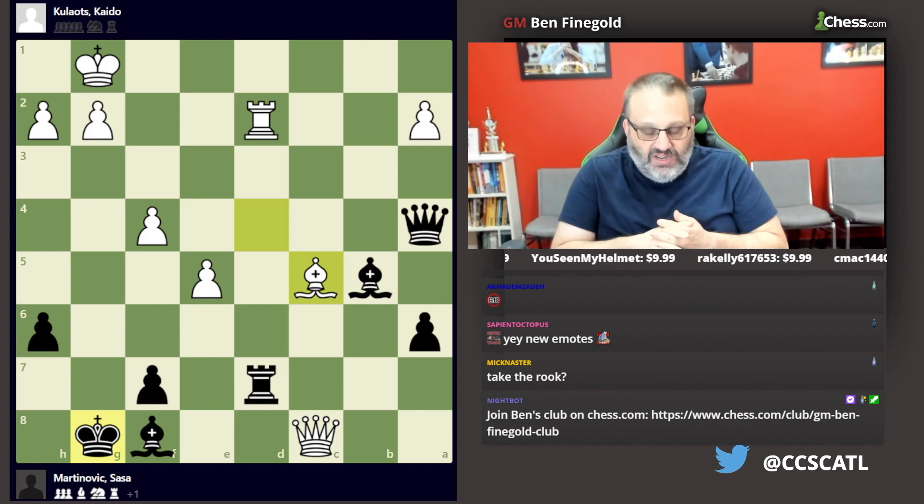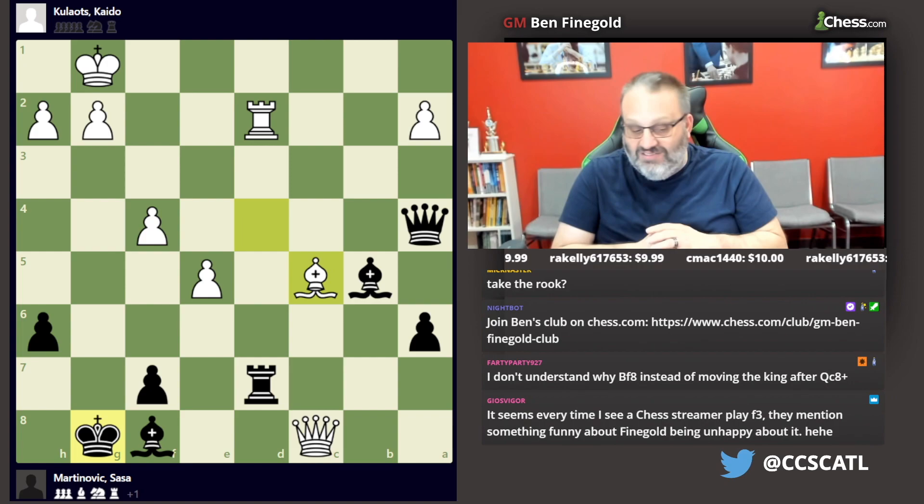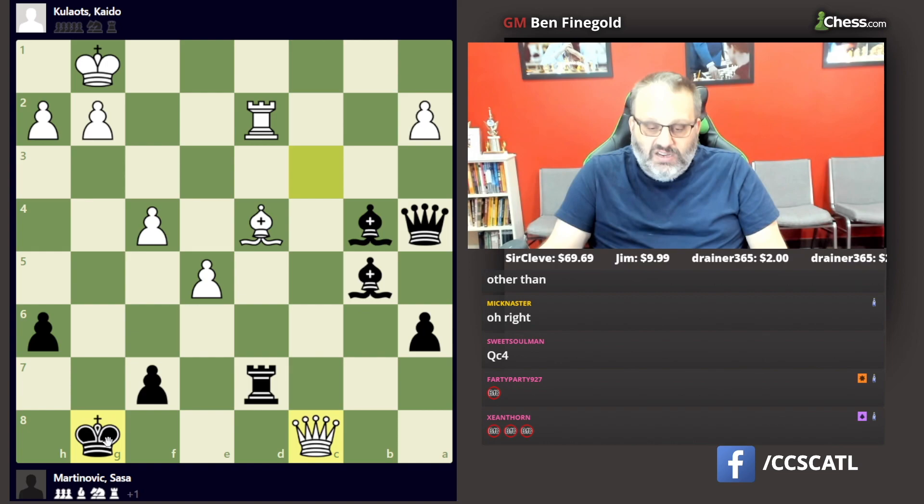Taking the rook doesn't work — queen f8 check and queen f7 check, and only White can win, but it's just perpetual, unless White has a win I don't see. You don't understand why bishop f8? Always play bishop f8. Funny thing is, king g7 walking into discovered check is actually better than king h7, which is funny.